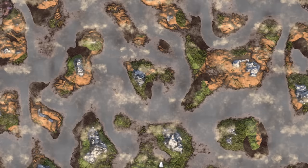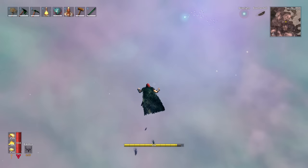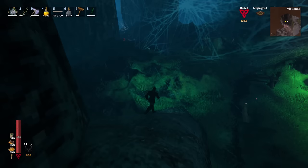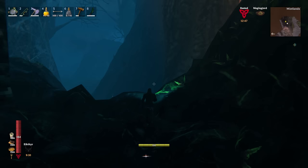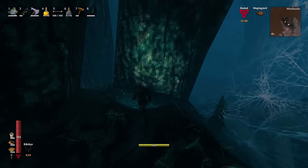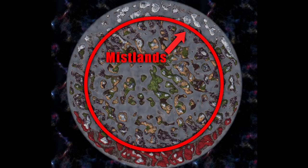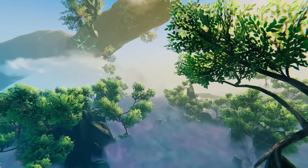To access the Mistlands, just travel further out from the middle towards the edges of the map. If you're on an old world, previously unexplored areas will still spawn the new Mistlands biome, but already-explored Mistlands won't change. You can continue on your old world just fine. However, if you've explored close to the whole map, you may have a better experience starting over, as world generation has slightly changed — new worlds have a lot more Mistlands spawning in a donut shape around the edges.